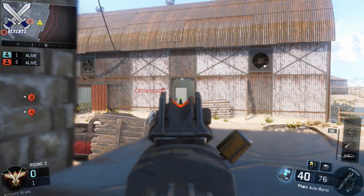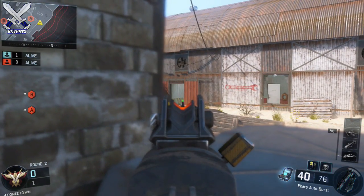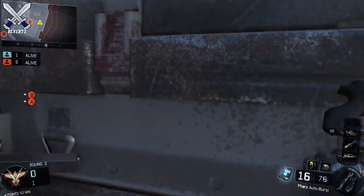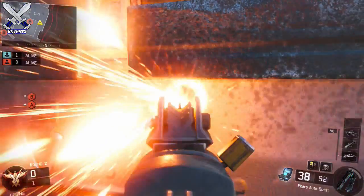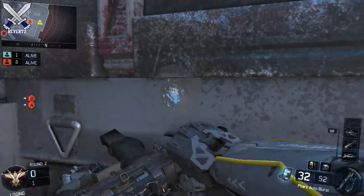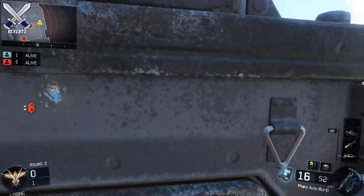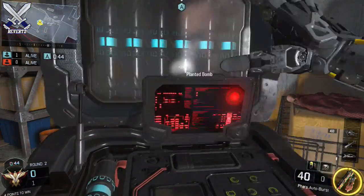For another spot in the same alley, hop on this yellow canister and you have a really good line of sight on players that might rush you from the repairs building. You can watch the window and the door, and if you get caught you can go to the corner I just showed you. No one really thinks to check that corner, so I really do like those two spots on this side of the map.